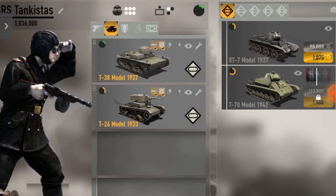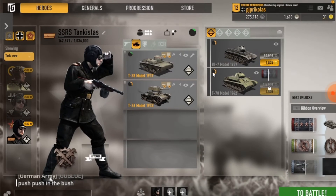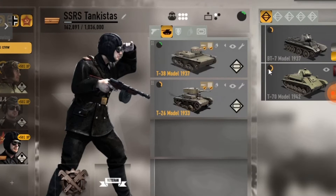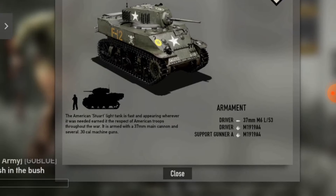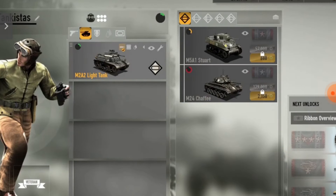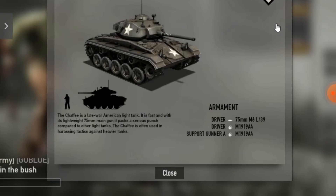The BT-70 you might think is better, but it has long waiting times. As for American light tanks, the M5 Stuart is not a bad tank, but I'd say the best light tank in the game is the Chaffee because it has a 75mm gun.